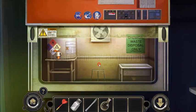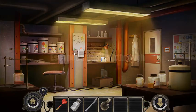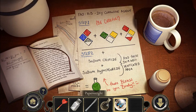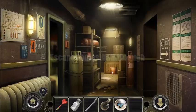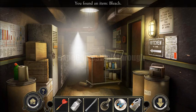Let's look here — we can see the recipe. We can take this paperweight and here is the recipe for the corrosive agent. But we need to find one more item to complete it.